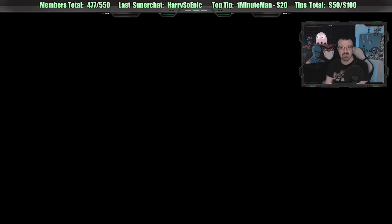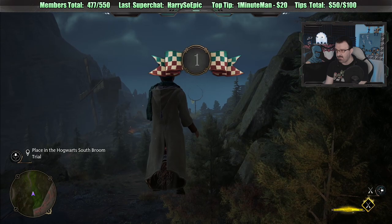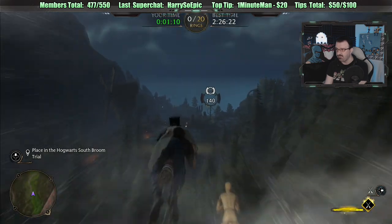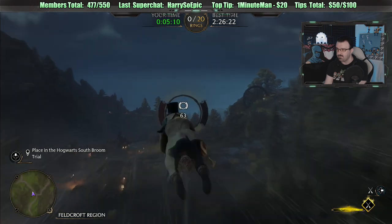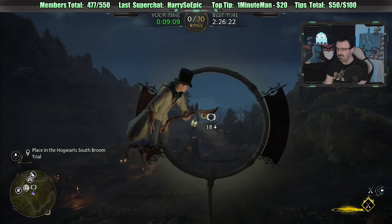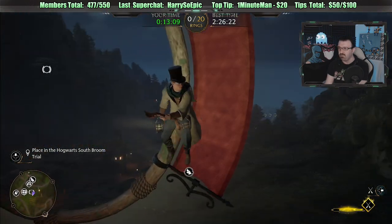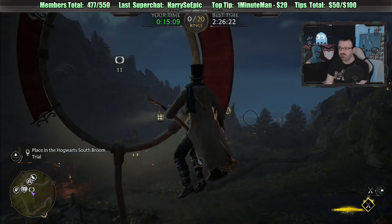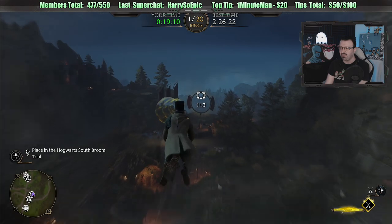This will be level two of the same kind of deal — flying through rings, a time trial. We're going to go through the rings. Crap, what happened? I can't control it now. Whoa! The controls are all screwed up. I seriously can't go straight. That was so weird — for a minute, I completely lost control.